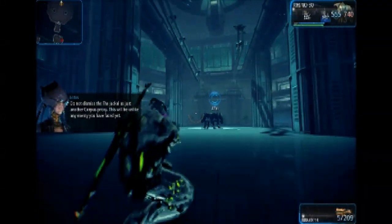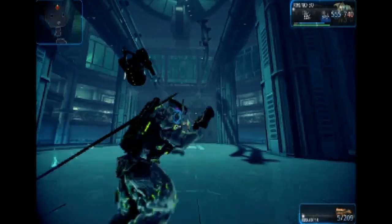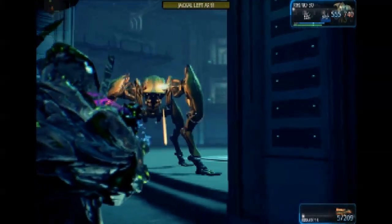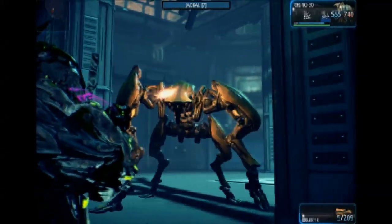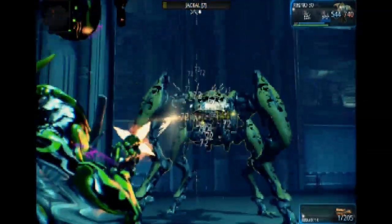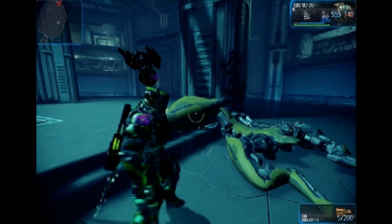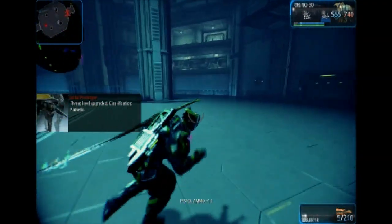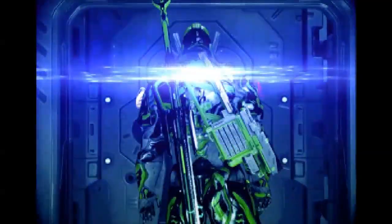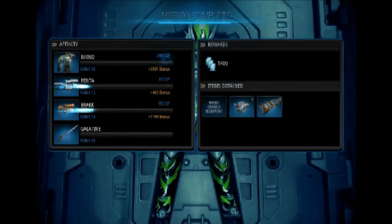So, the Jackal — the main mechanics on this are DPS the legs to avoid the giant AoE, and then DPS the base. He's dead already — I guess they nerfed this guy, or maybe it's because I'm solo. Either way, perhaps we will add another boss kill after this one when it's all said and done, but let us move on to the builds.